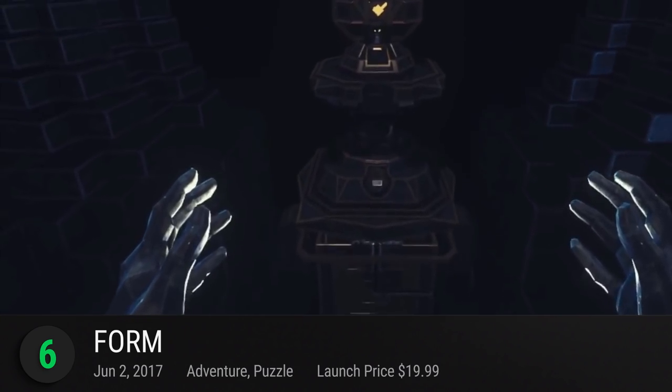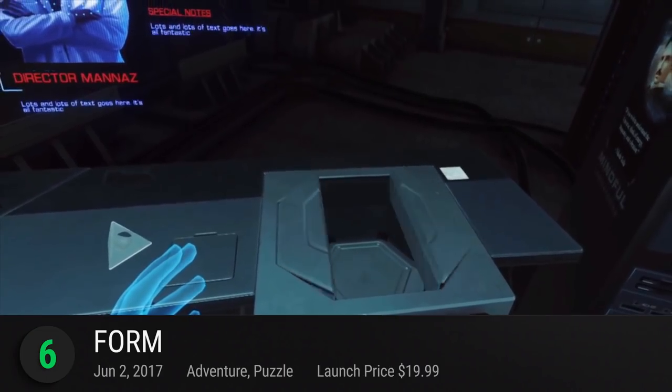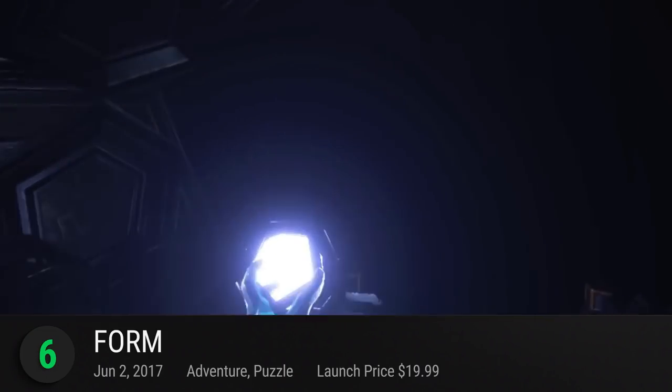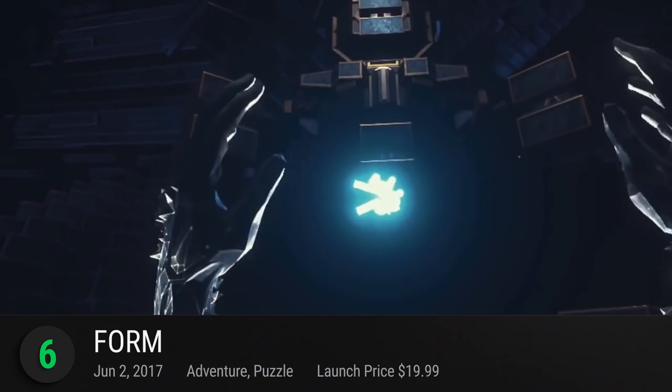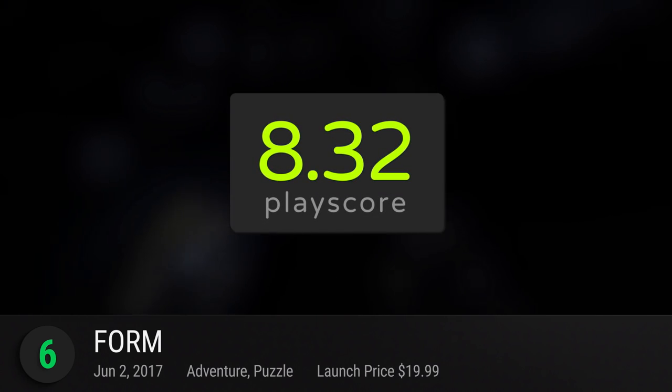Free from the burden of deaths and time constraints, Form lets you meander around this strange world at your own pace. Dig into every corner, scavenge for clues, and embrace the absorbing atmosphere. It has a playscore of 8.32.